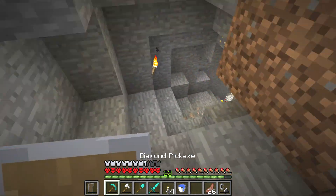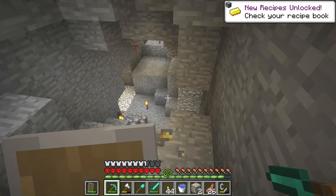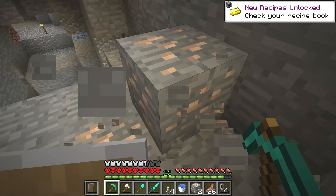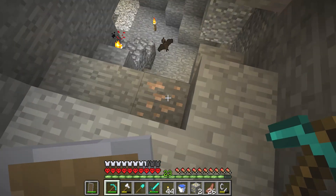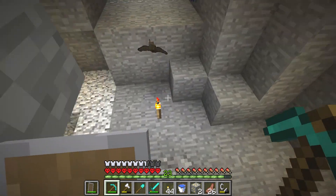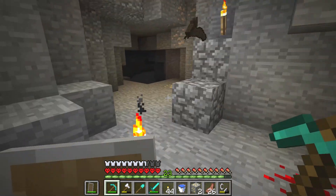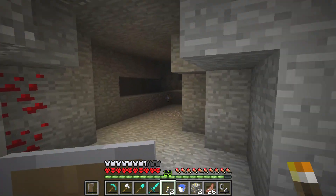Now I'm going to go down and get more resources. Here we have the super coal. New recipe. But now I have to get all other resources — I want to get rich. I have to go here and explore. What do we have here? It's a long passage.